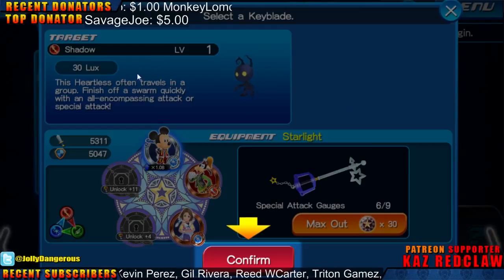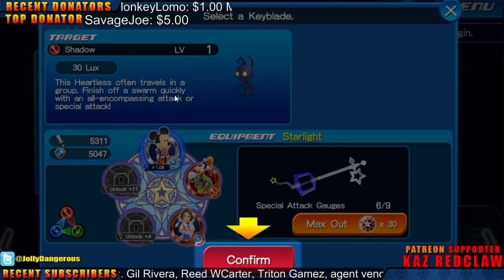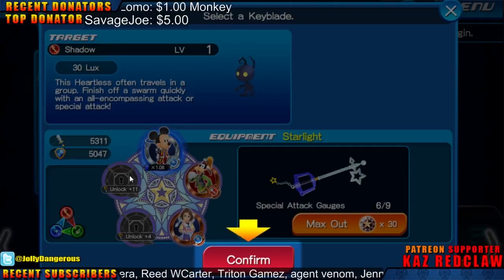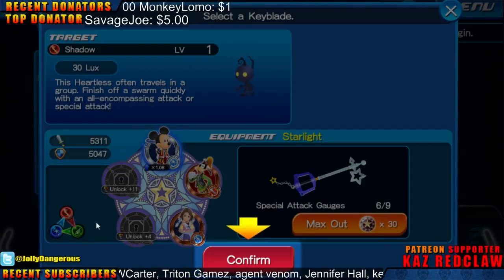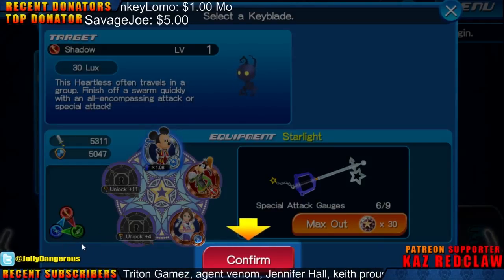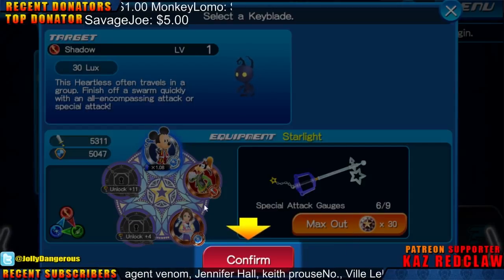Alright, so this is basically giving you a rundown. The Keyblade that you can select — I only have one now. This is my target for this mission. Here are my stats — strength and defense. I still have no idea what these are. Limit breaks — maybe that's what that is, when I can transform my character.